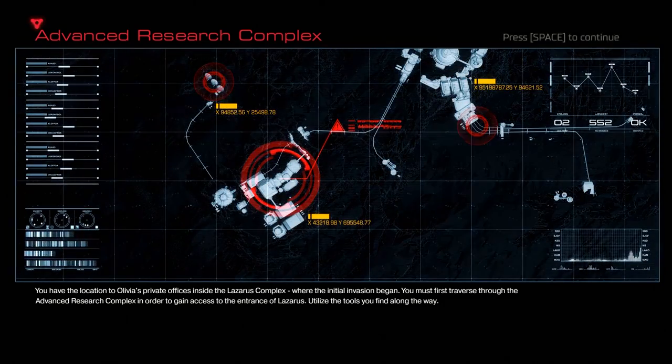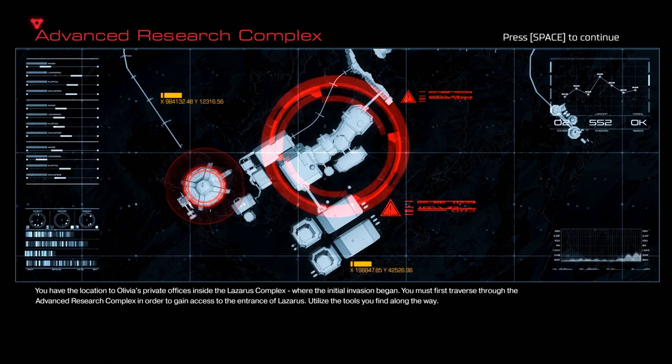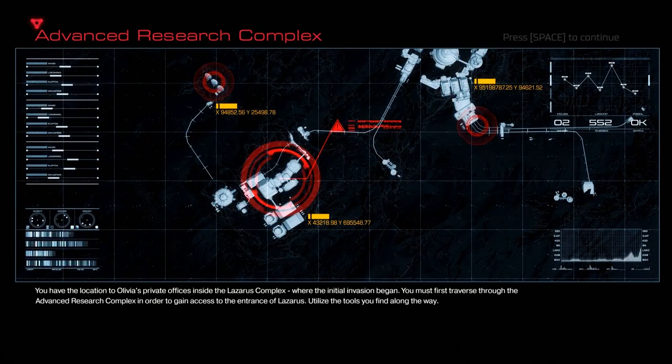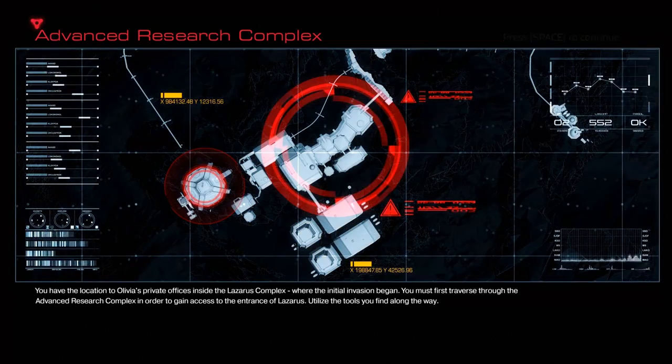You must first traverse through the advanced research complex in order to gain access to the entrance of Lazarus. Utilise the tools you find along the way. Maybe it'll be a brighter tomorrow if we can get rid of this hell in Beijing.